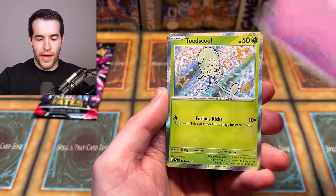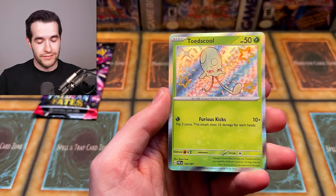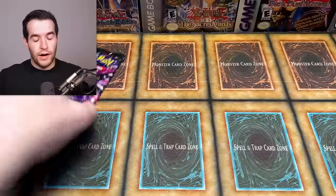Next pack: Gengar, Nest Ball, Swoobat, Toadscool — and a shiny Toadscool! He's cool. Also Magmar and then an Annihilape. That Annihilape is really cool — I like that card.